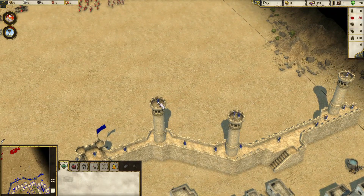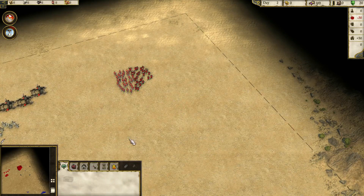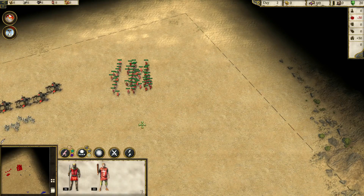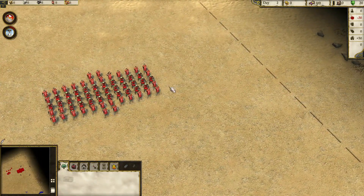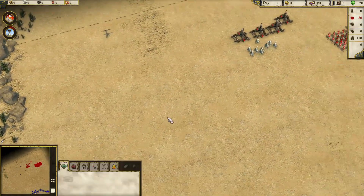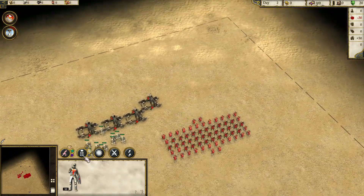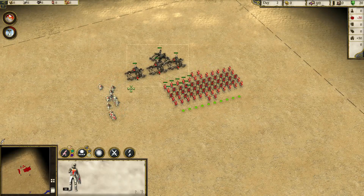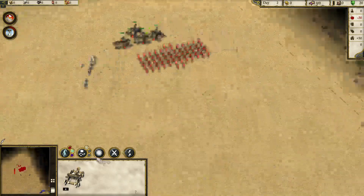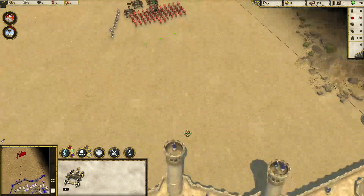This is player 2, basically the AI. The mid shield first — the club man. We don't have archers. I want you to line up and shoot straight here. Because I want you to shoot straight here. Let's go back.